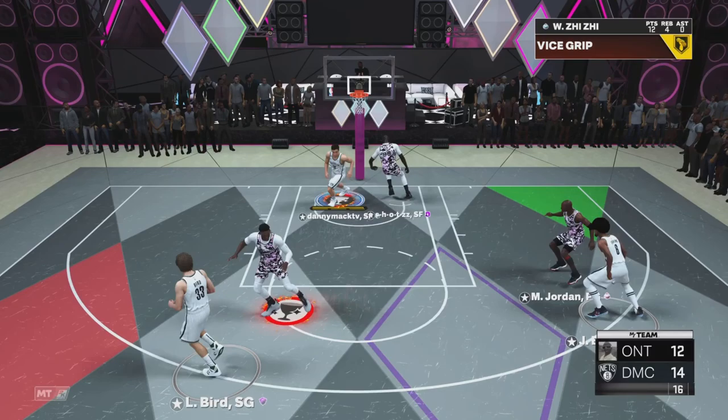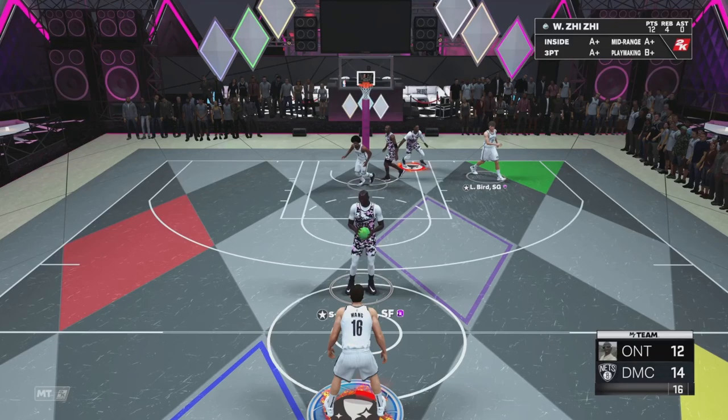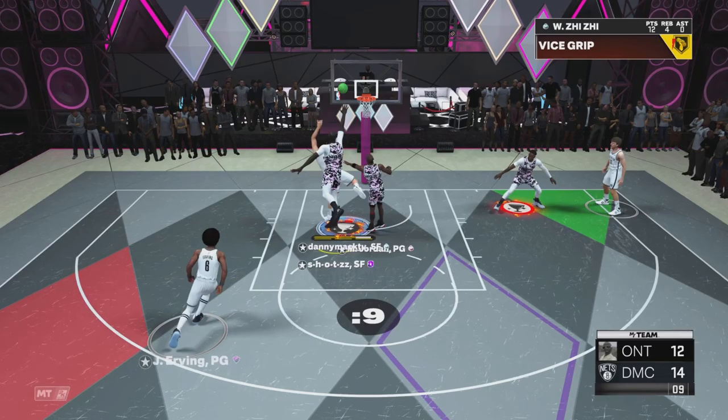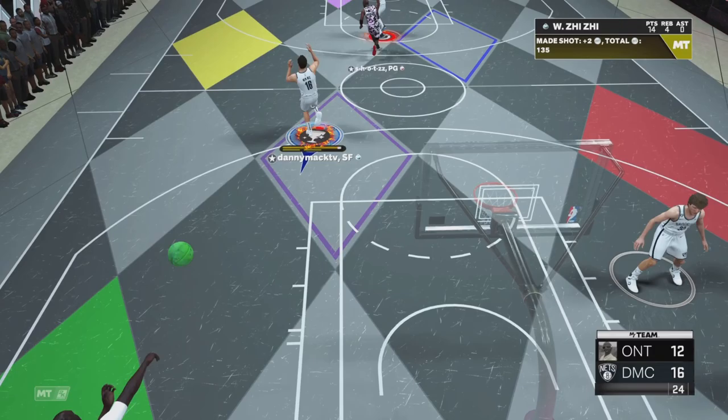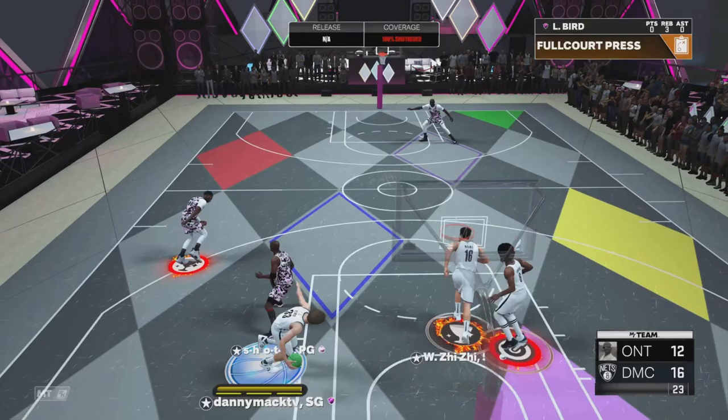Wang's the one they're leaving open so why are you going to the basket when you shoot jump shots? I want to get the dunk on you, boy. There we go Wang — I want to do some low post moves, I'm not just a jump shooter. Good block Wang. Look at these guys, they're super predictable.